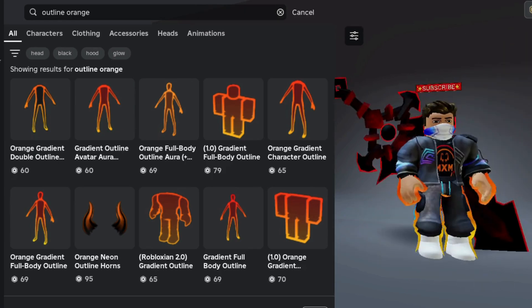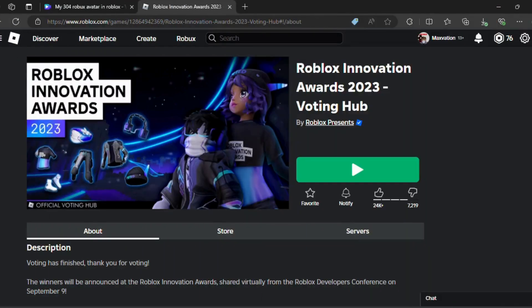If you want these clothes, you can play this game which gives you completely free shirts and many more things, as you can see here. This game's name is Roblox Innovation Awards 2023 Voting Hub.